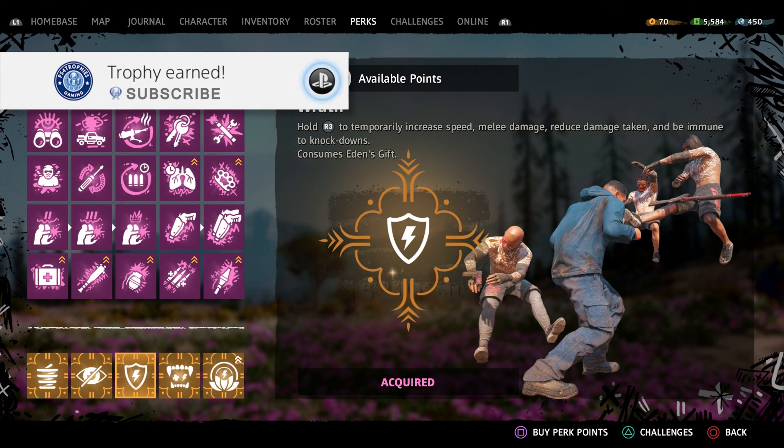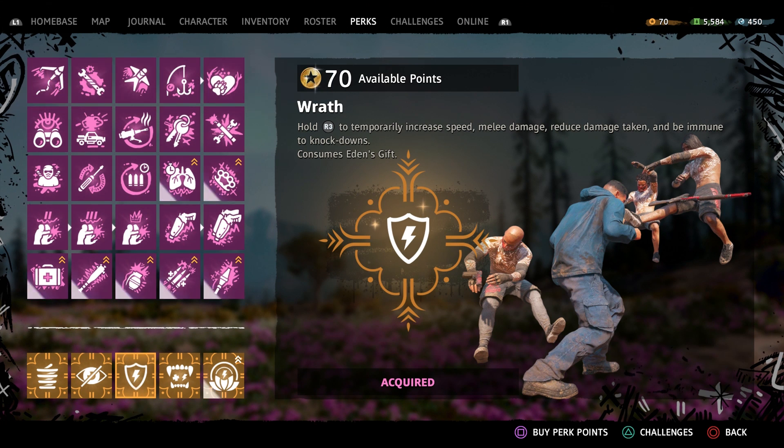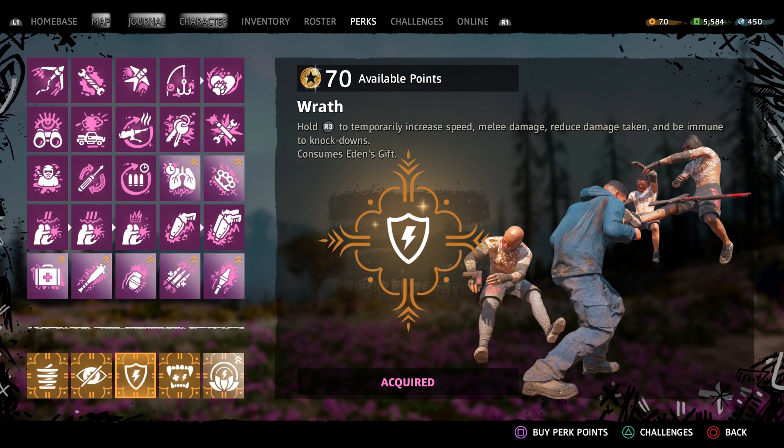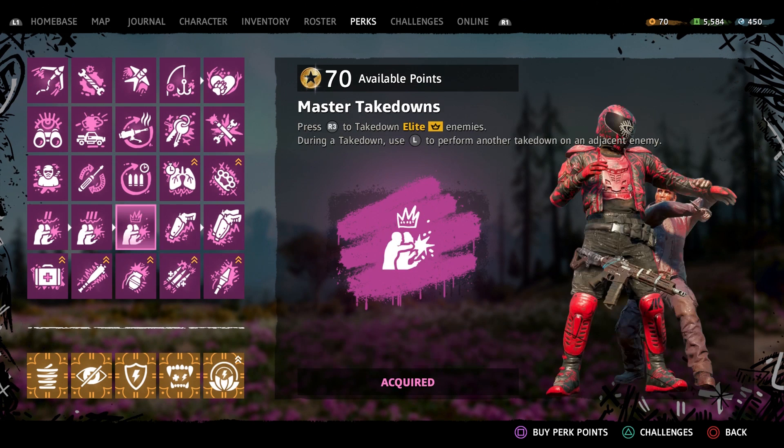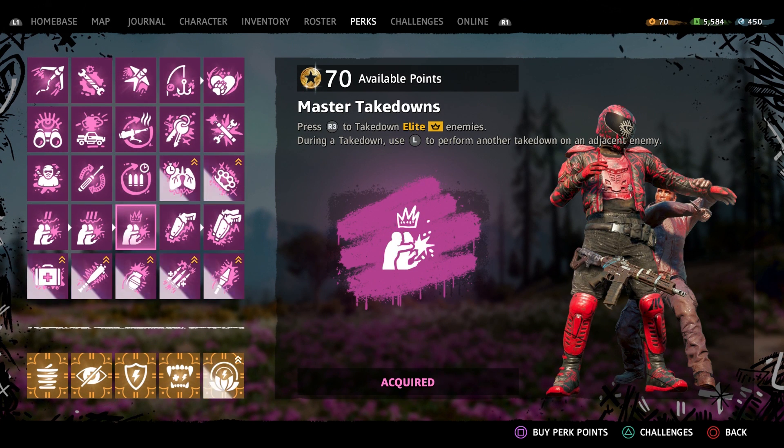The Anger Management trophy requires you to eliminate 10 opponents within a single activation of Wrath. First, you need to purchase the Wrath perk — you won't be able to get this until later in the game, but once acquired, hold R3 to activate it and it will increase your speed and melee damage. Eden's Touch allows you to replenish Eden's Gift when you do a takedown. Eden's Gift has its own meter to be careful of. You'll also want the Master Takedown perk so you can take down elite enemies.